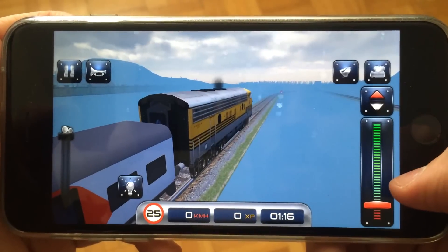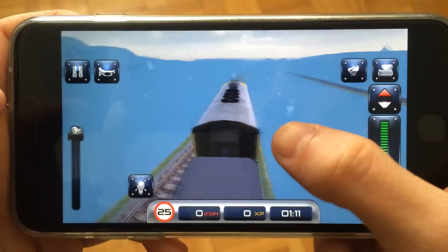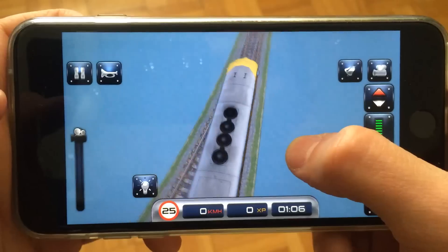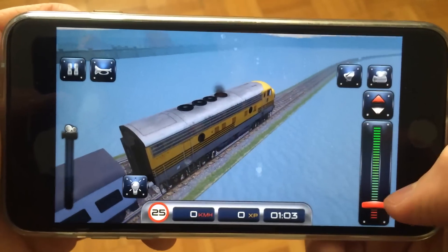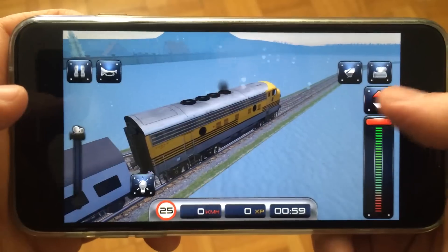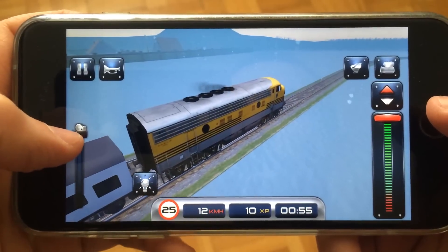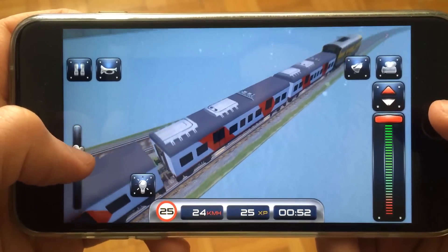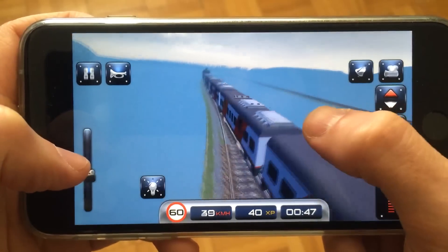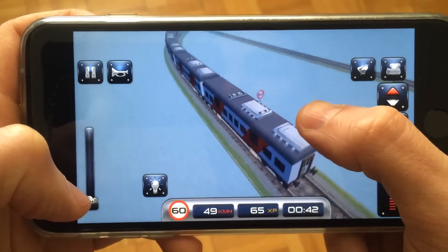This will jump straight into the train. You can use your finger to pan the camera around — left and right will pan, and up and down will shift the camera up and down. You also have the option to navigate between train carts. Let's go ahead and start the train by sliding the slider up; as you can see the speed will start going up.